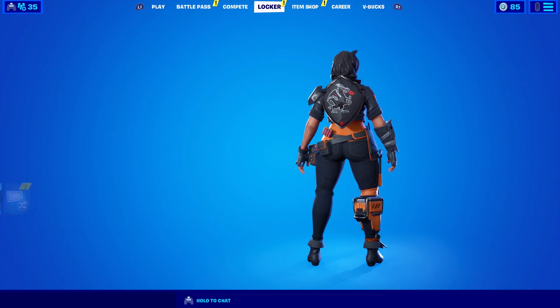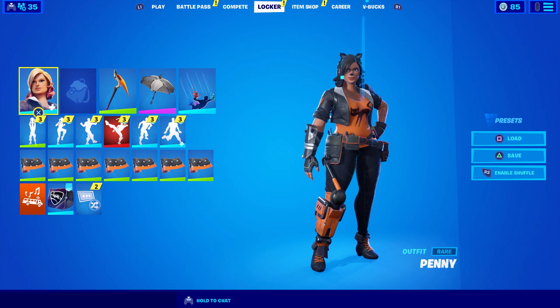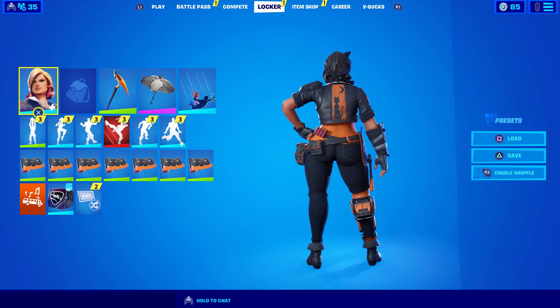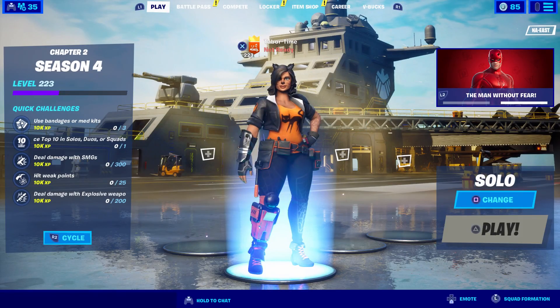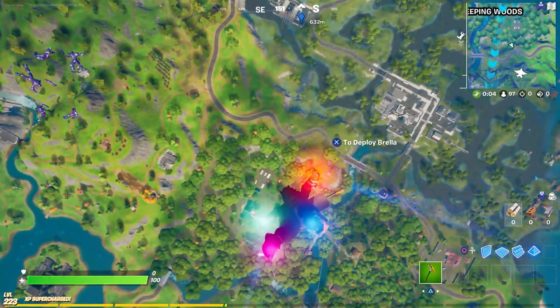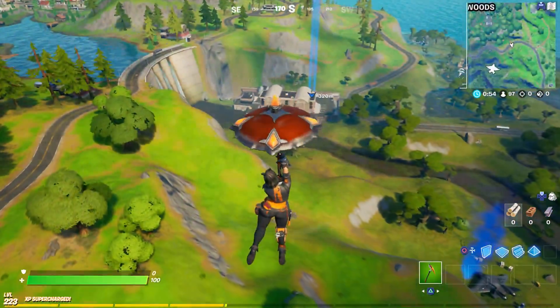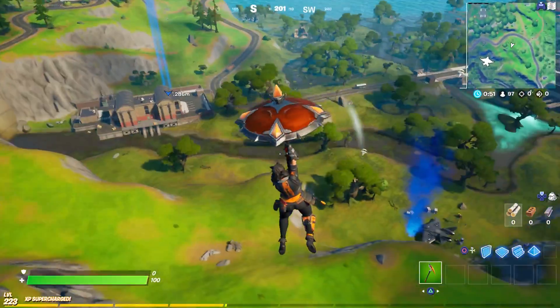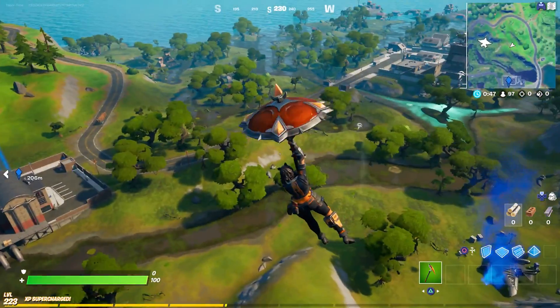I changed my mind - since you can't see the cat with a back bling on, I'm going to run Penny as she was intended with no back bling, so at least you can see the cat. I wanted to see if it did anything in game in case it glowed or reacted somehow. Here is the Penny skin in game - the Brella color is a bit off because it's a deep blood orange, but not bad.